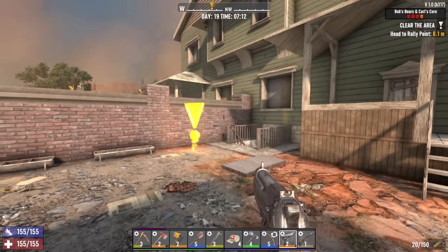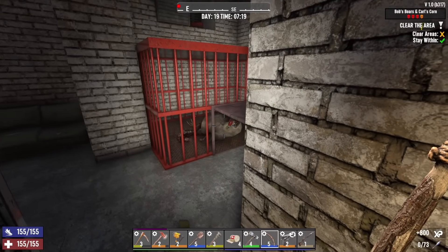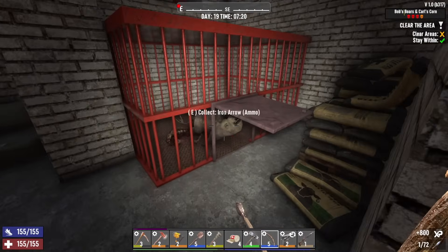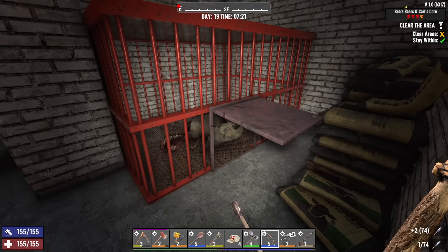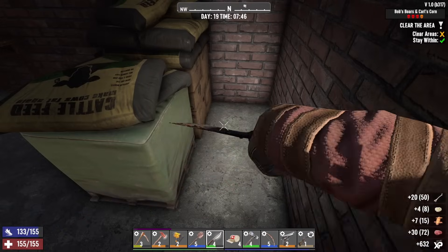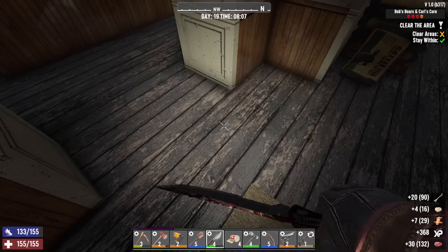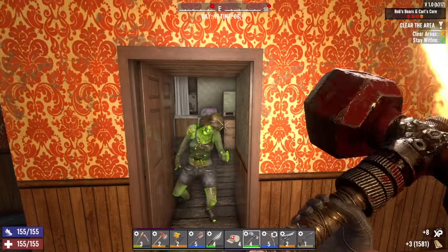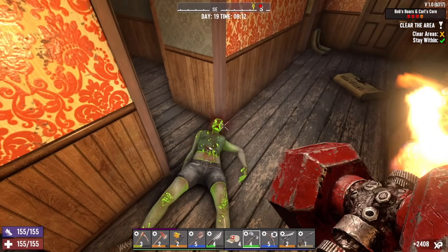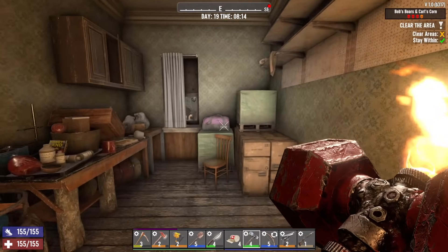There we are — Bob's Boars. I figured this would be a good job to do because I'm running low on meat. There's a She-Hulk zombie. Don't look at me like that — you were in a cage. I freed your soul or whatever. I can just destroy this block right here and grab the weapons bag up there.